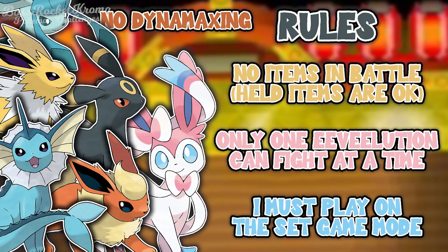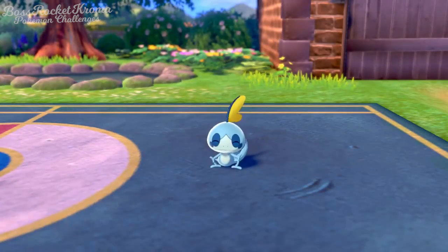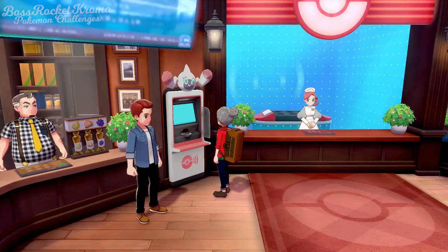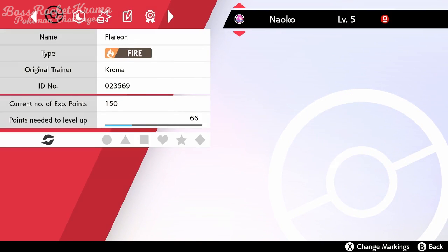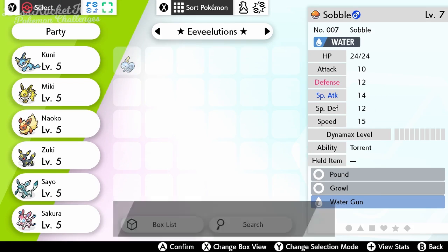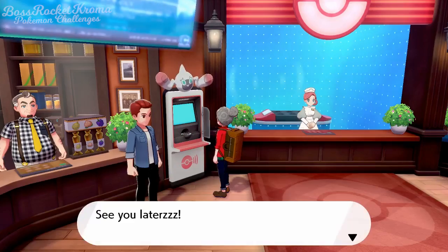We begin our adventure as a young boy named Virgil. I choose Sobble as our starter Pokemon, since I can't recall a Sword and Shield challenge where Leon had Rillaboom. After getting the Pokedex, we open our PC and find our team inside: Kuni the Vaporeon, Miki the Jolteon, Naoko the Flareon, Zuki the Umbreon, Sayo the Glaceon, and Sakura the Sylveon — all named after the Kimono Sisters. Sorry, Espeon and Leafeon fans.